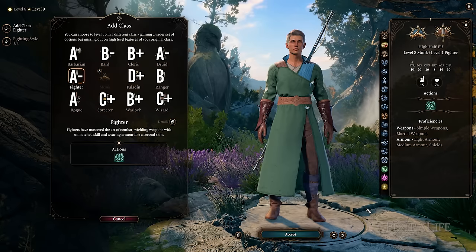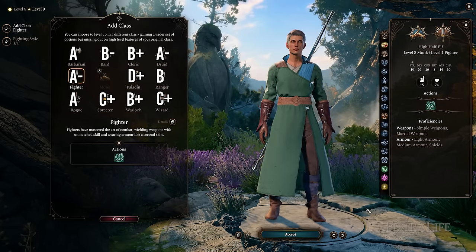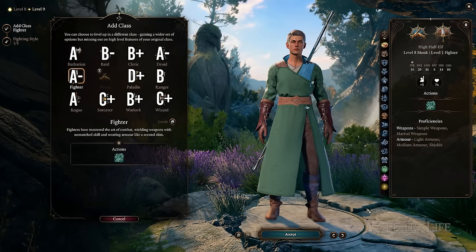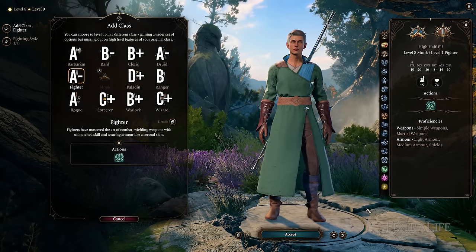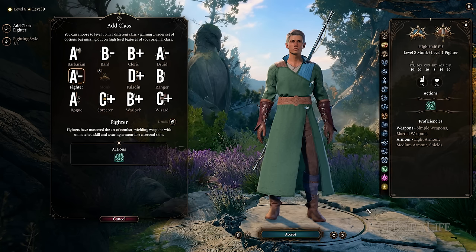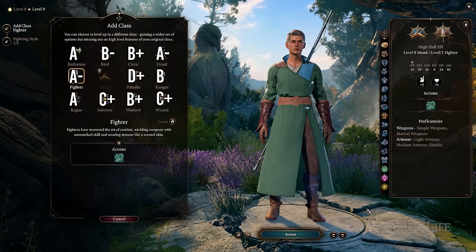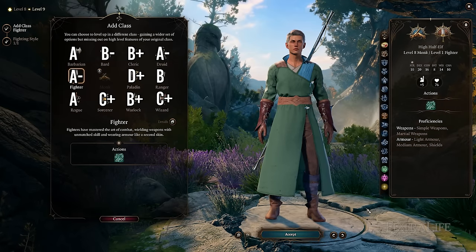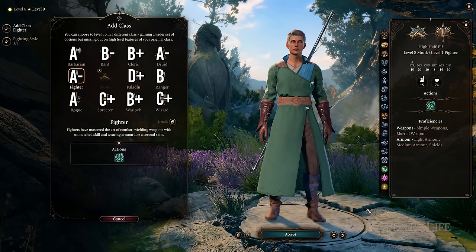That wraps up our video on monk multi-classing. Don't be afraid to multi-class monk even though it uses Wisdom for its spells compared to some other spellcasting classes — you really don't need a lot of Wisdom on a monk. You can pick spells that don't depend on Intelligence or Charisma and just focus on Wisdom, or pick defensive spells. There are a lot of ways you can multi-class monk with spellcasters, so don't be afraid to get into it and enjoy it.